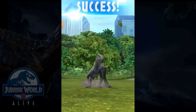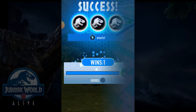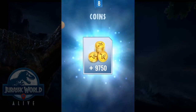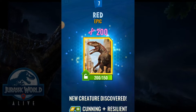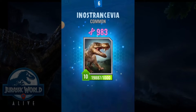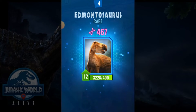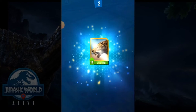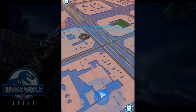Awesome! Nice. Now let's see what we get — give me a lot of coins please. Nice, almost 10k! A new dinosaur — cunning and resilient red, awesome! Not bad. More epic dodo — nice. Now for the next one.